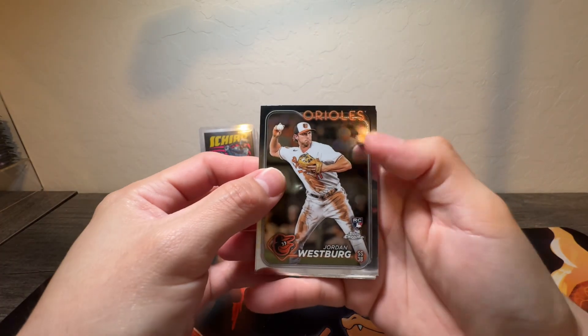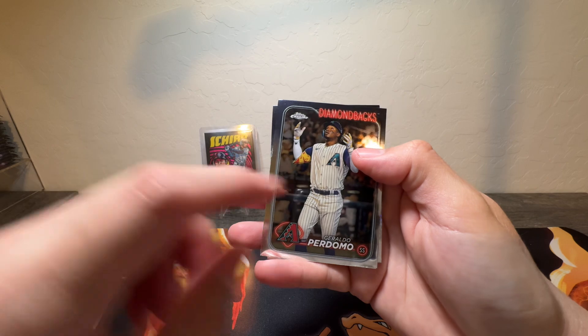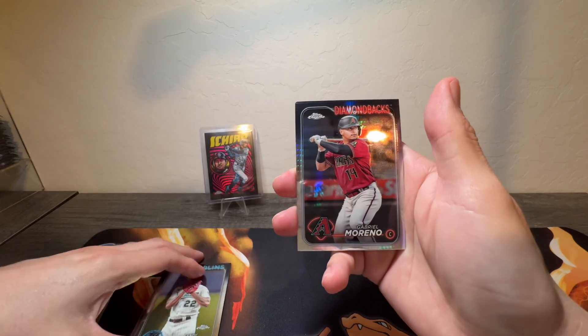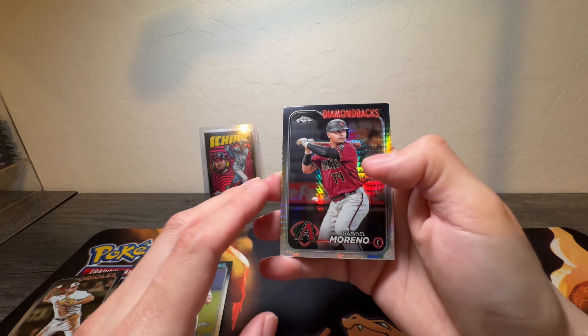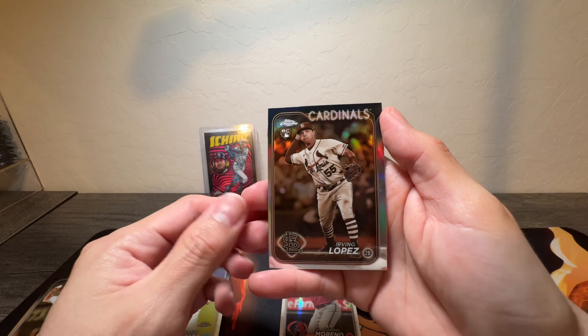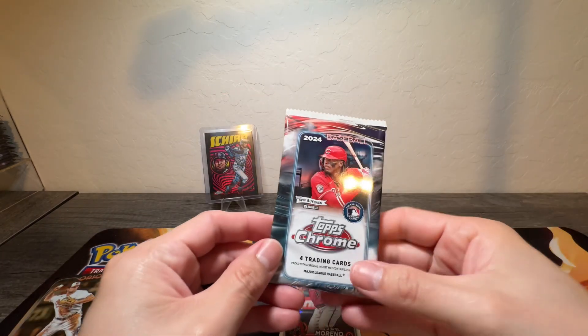We got Westberg, we got Diamondback Geraldo, Sandy Alcantara. Oh, there we go — we got a Gabriel Moreno. And then we got the sepia Irving Lopez rookie.